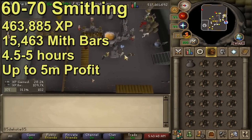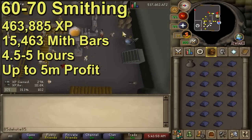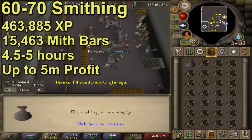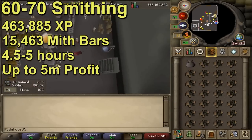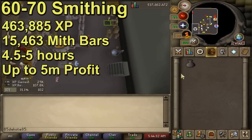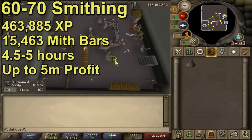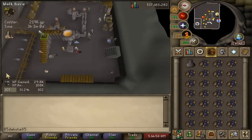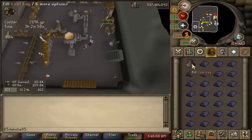From 60 to 70 smithing you can stick with mithril bars, but now you don't have to pay the foreman anymore, which is going to speed things up a little bit. Plus you've done a good chunk of blast furnace overall at this point, so I am assuming that you're getting the process down - you're missing far less ticks, which means overall you're getting closer to the maximum bars per hour. For these levels you need 463,885 smithing XP, that is 15,463 bars for those 10 levels. You can get up to 3,500 mithril bars an hour, which would take you four and a half hours to get these bars done. 15.4k bars should make you about five mil profit, so you're actually peaking at a little bit over the one mil profit per hour mark at this point.